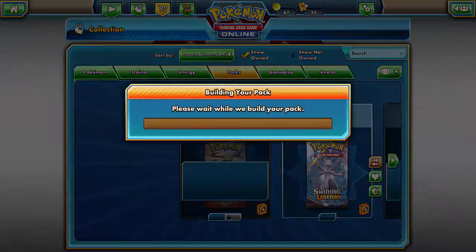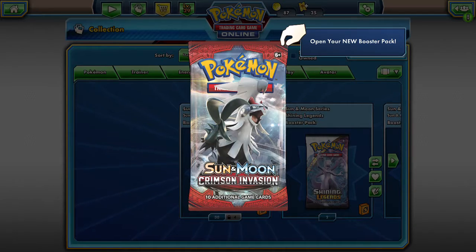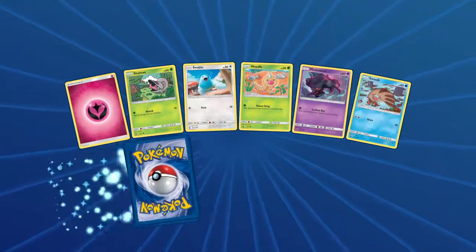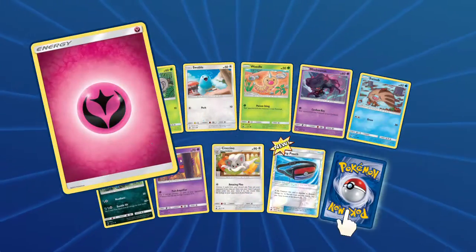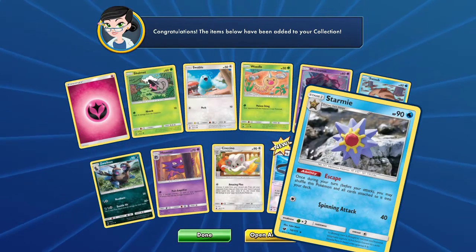We're going to see if we can get any amazing pulls here. So I hope I can get a screenshot of this going through the video. Let's see what we get in the first pack. Could be anything. We've got a Misdreavus, Swine Up, Dashing Pouch, and a Starmie.